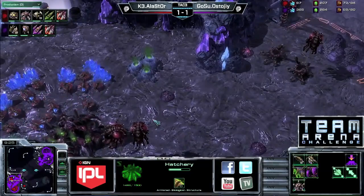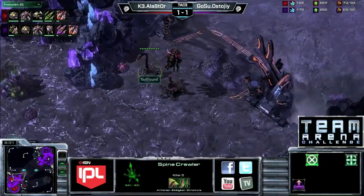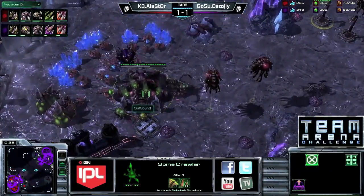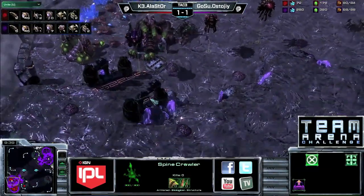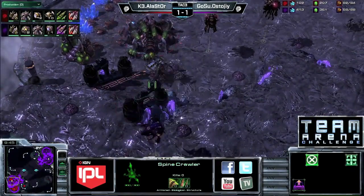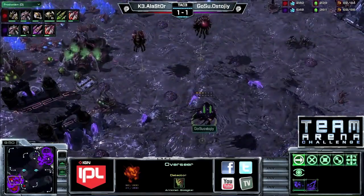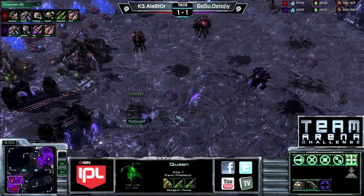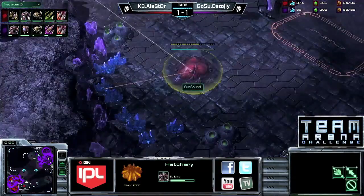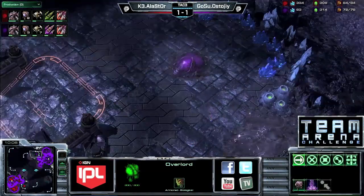Unit production coming out of Alastor — first seven, now nine roaches coming up, and he's putting spine crawlers up at the front. Starting to hit on all cylinders. Meanwhile Stoji is taking a third. In ZvZ you just can't get in there and attack enough when you know you won't have a unit lead or be able to outproduce your opponent because of the economic lead, so why not just take the third and play defensive. He will have plus two a little bit faster, so that'll help.